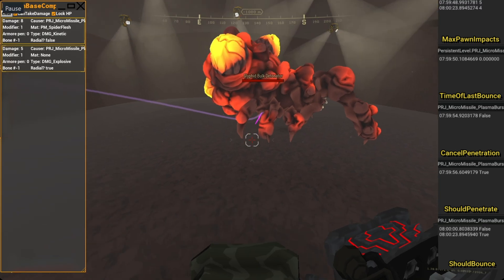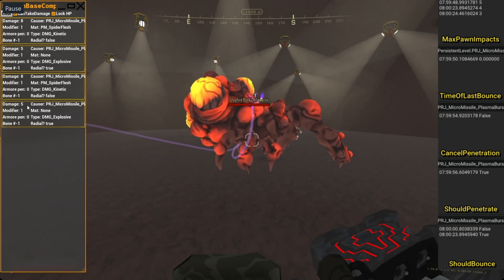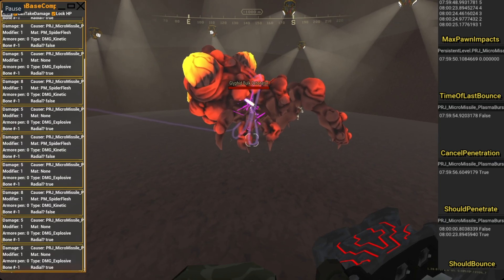It goes under the bucket nadar. It hits it. We see one tick of damage gets dealt. Then Max Spawn Impacts got reduced by one — that means the unpenetrated event got executed. The result of it is that 'should bounce' became true, so it can now bounce for one second. The time of last bounce didn't get reassigned, so the unbounce event didn't get executed. Although it bounced, it didn't penetrate — the unpenetrated event got ran but the unbounce event didn't. It doesn't really make sense. Then you see the second, third, fourth, and fifth ticks of damage, with Max Spawn Impacts reducing each time.